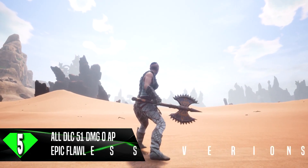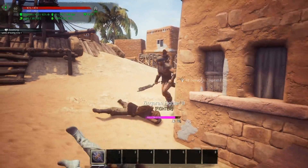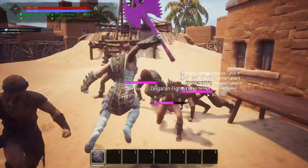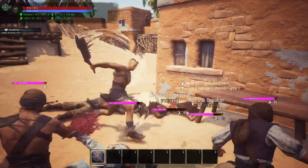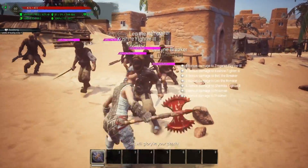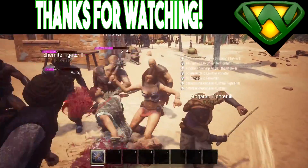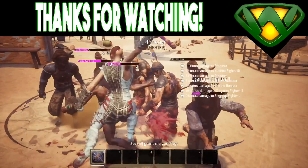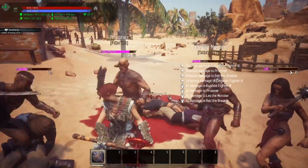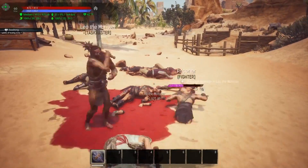Coming in at number 5 is all the DLC Epic Flawless War Axes. They come in with 51 damage and 0% armor pen. You do have to be level 60 to craft all of these, so it makes sense to slide them into this slot. They are middle of the pack for end-game craftable war axes and they are pretty decent — quite a few of them look pretty good as well. Now I know some people might say this is pay to win, and I want to know where you stand on that — whether the DLC War Axes should end up middle of the road, and is that pay to win, or should they be worse than what you can get in the vanilla game? I think sliding them right into the middle of the pack makes sense, but let me know in the comment section below.